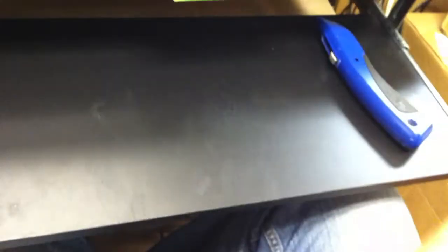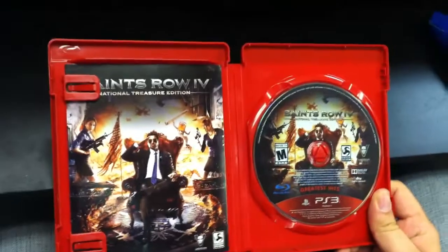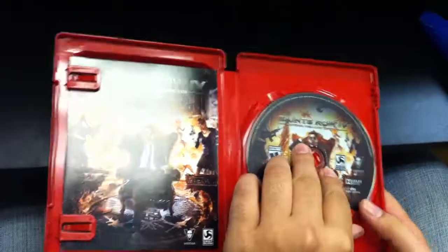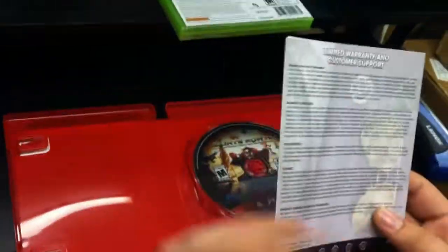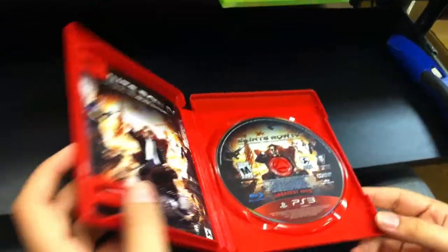We're going to start with the PS3 version. The disc cover is going to be the same as the front, as is the instruction booklet. The PS3 version has all the DLC already inside the disc, so there's no codes or anything.